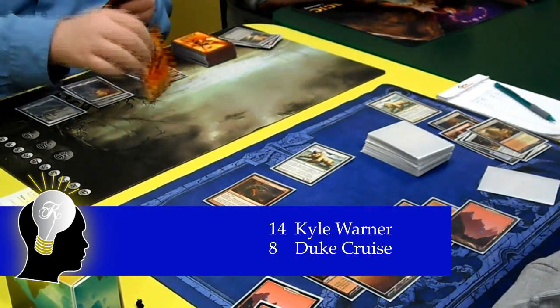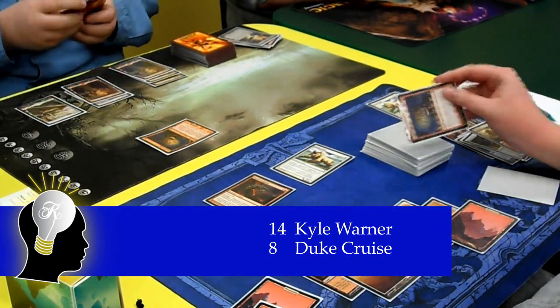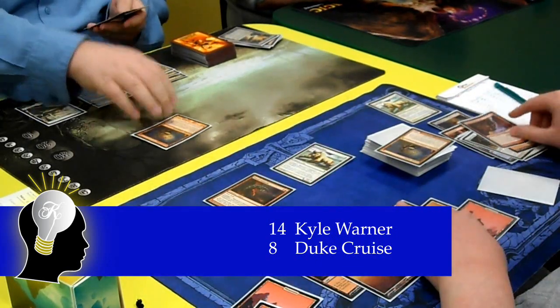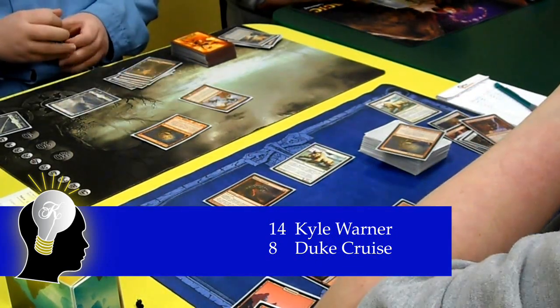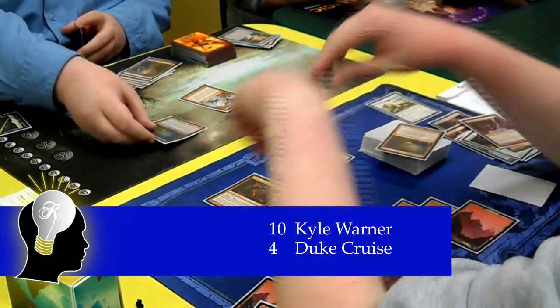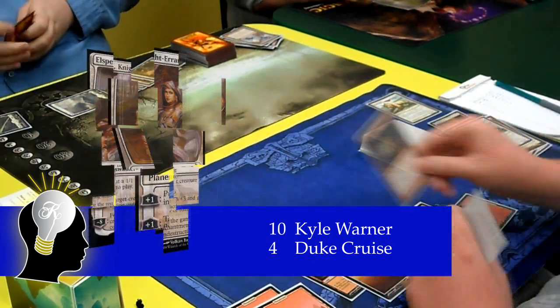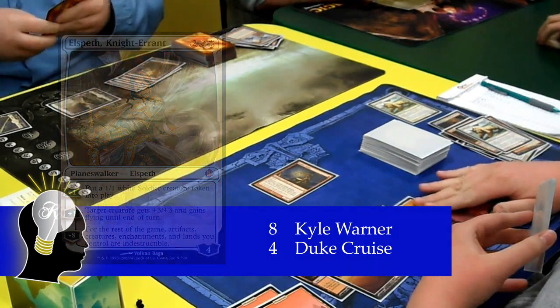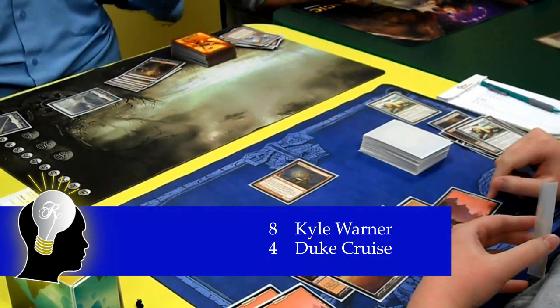On Kyle's turn, he attacks with his Goblin Guide, revealing a Goblin Guide on top of Duke's library. Duke chump blocks it with his Bushwhacker, then Kyle casts an Earthquake for 4 to wipe the board. On Duke's turn, he casts his Goblin Guide and attacks, revealing an Elspeth on top of Kyle's library. Kyle takes the damage, then reveals an Earthquake to Duke, and that's the end of the game.